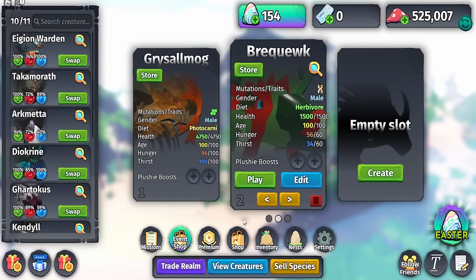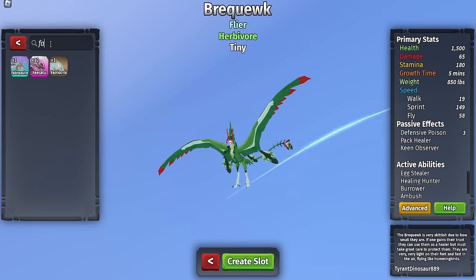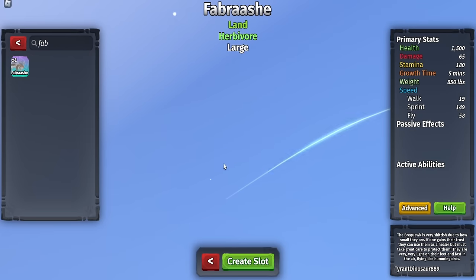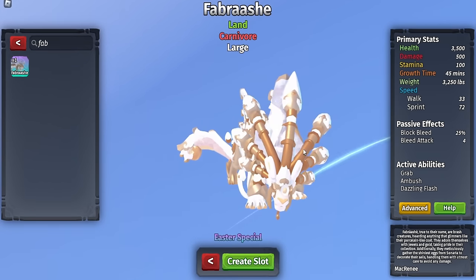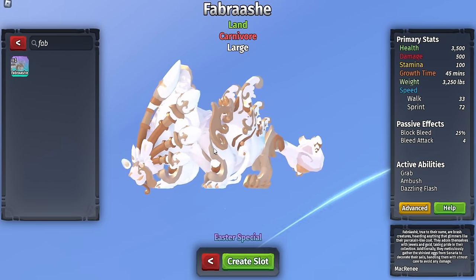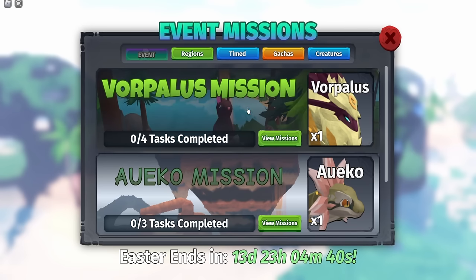The Forbrashi is honestly a really good creature to get if you have enough eggs to grind for it - it looks like a lion, it's really cool. It's a large so it's tier four. Here is the Vorpolis - let's view the missions on how to actually get it.